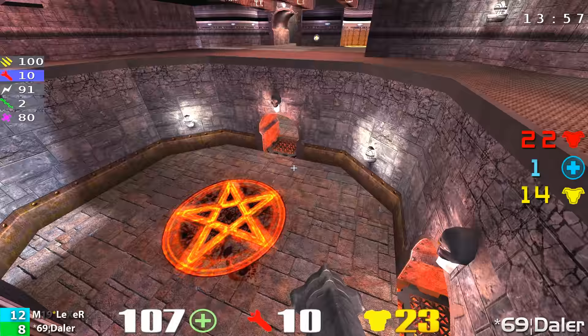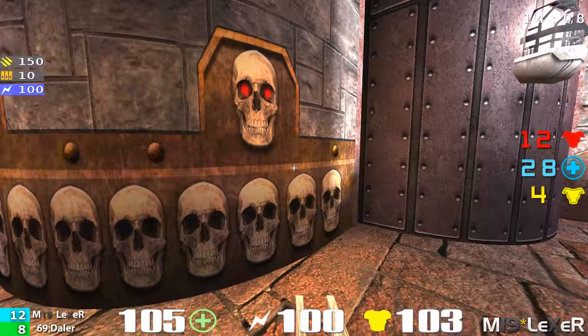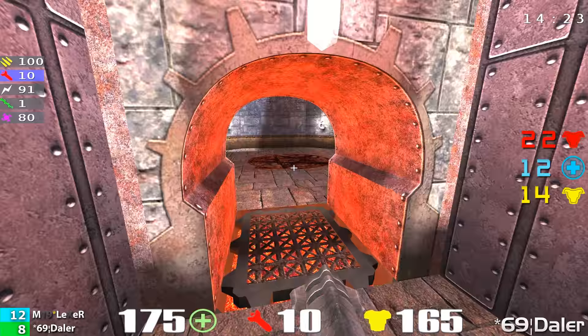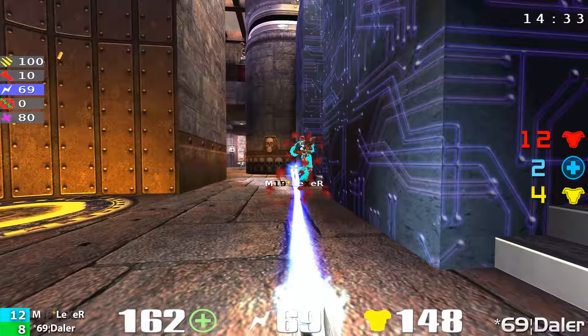Daylor's going to walk around trying to find Lexer on the spawns. But right now Lexer has the advantage because he can wait the full spawn time before he comes in. Lexer right now looking for the mega health — he's got 100 armor and 100 health, plenty enough to do some fighting, but he is backing off, walking real slow, trying to sneak up on Daylor. About 40 seconds left in this match — it is 12-8. Even if Daylor kills Lexer, Lexer's going to play the sit-and-wait game. Lexer already acknowledging he has won this match with a good game.